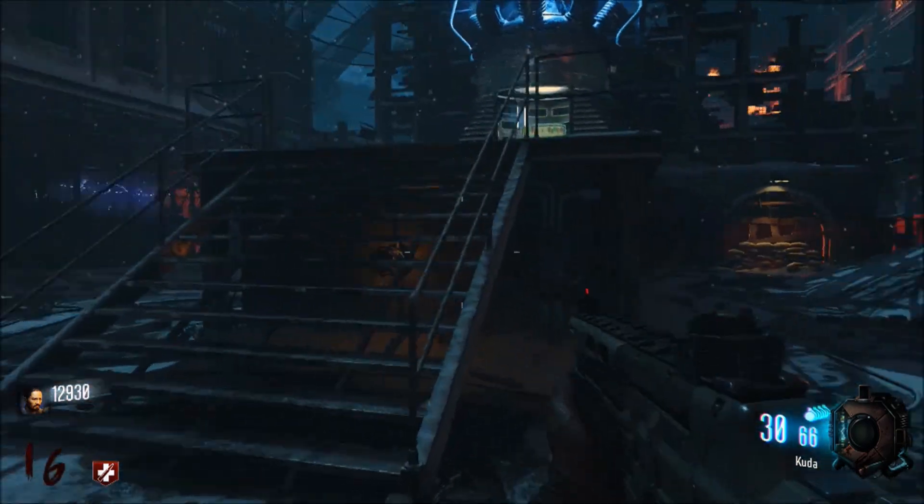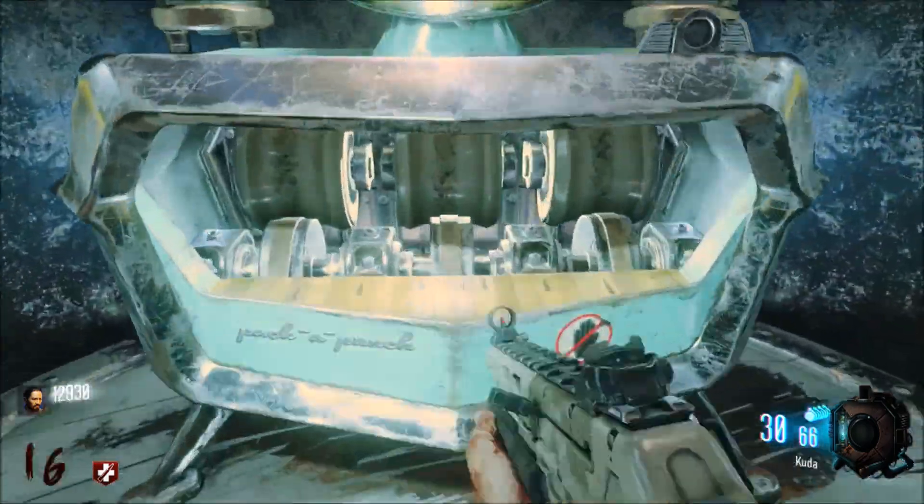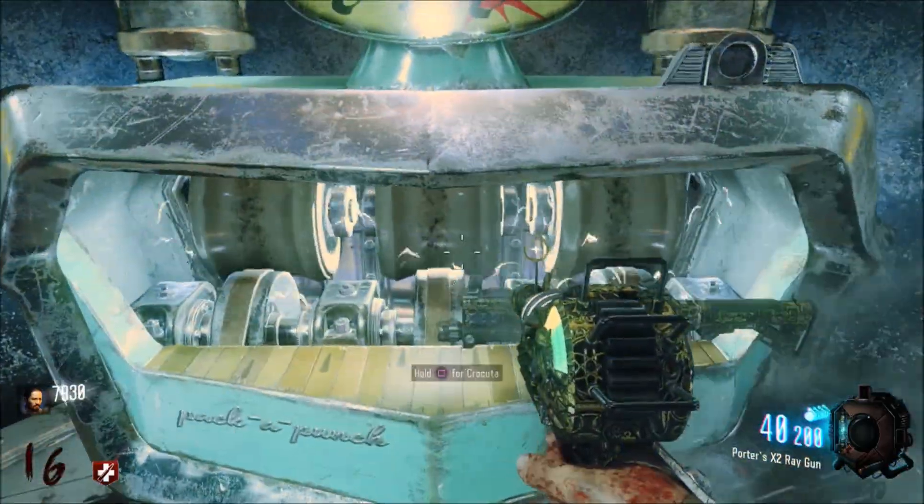This is how you do the Easter Egg: you basically get a bulleted weapon, just like the Kudo — you can find it off the wall. You pack punch it. You need to pack punch it, we're doing this live right now. Can't use a ray gun, you need a bulleted weapon.